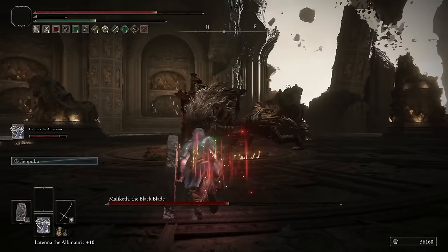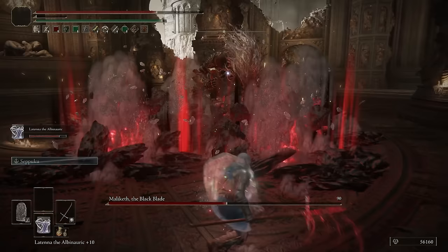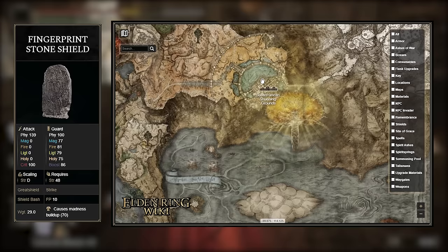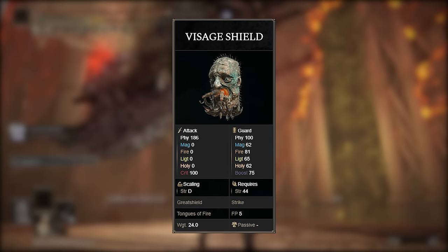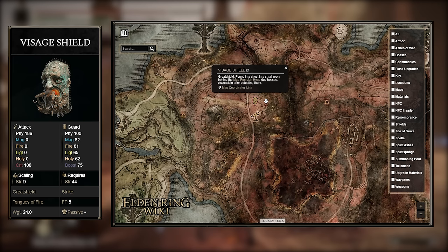Now I'll show you where you can find all of these items. The Fingerprint Shield is more of a mid to late game item, so I'm going to throw in an alternative option you can get much earlier. The place you can get it is in the Cathedral of the Forsaken in Leyndell Royal Capital, only after defeating Margit, the Omen King. If you can't reach this area, you can grab the Visage Shield which has four less guard boost but weighs five pounds less and is much easier to acquire. Just reach the Caelim Ruins in Caelid, defeat the Mad Pumpkin Head duo, and it'll be waiting in the Treasure Room.